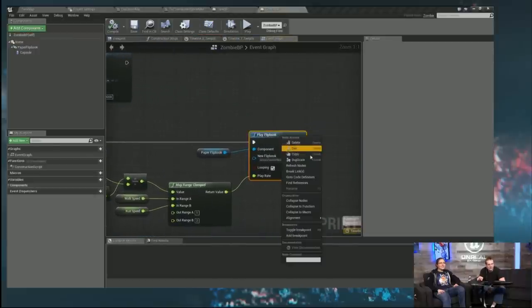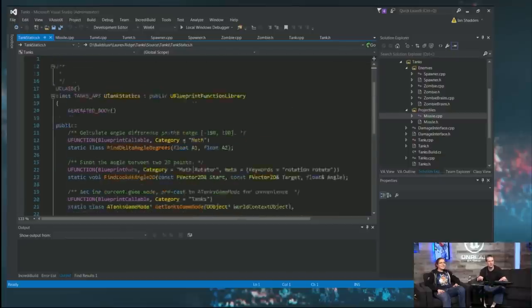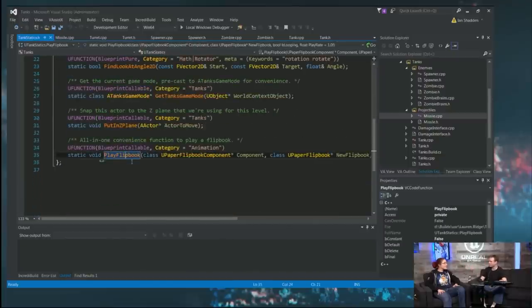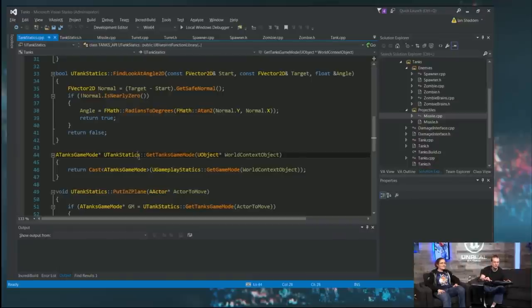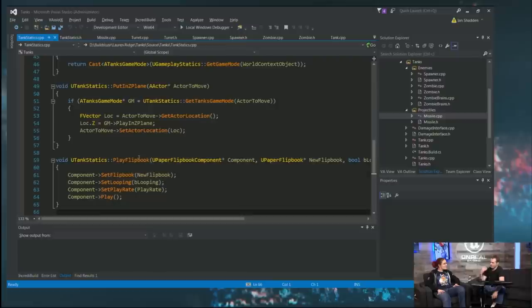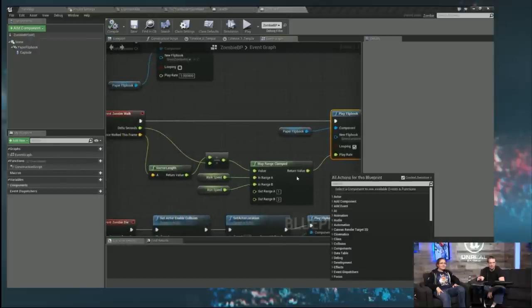I found a lot of times I was building four-node-long strings just to play a flip book, so I got tired of that and made a helper function. If you work closely with designers you'll notice they keep doing the same long chains of nodes, or they make their own macros. So sometimes just wrap it up — it's really decluttered the blueprint. I've added a bunch of logic to these blueprints, so it was nice to have something to clear it up.